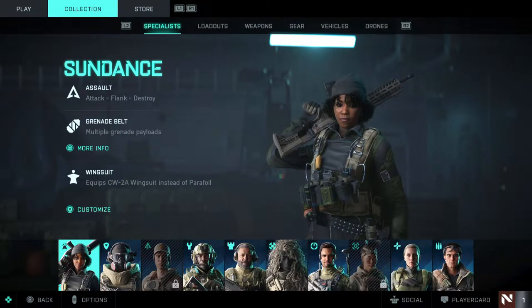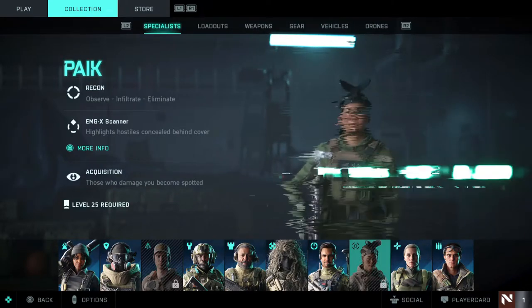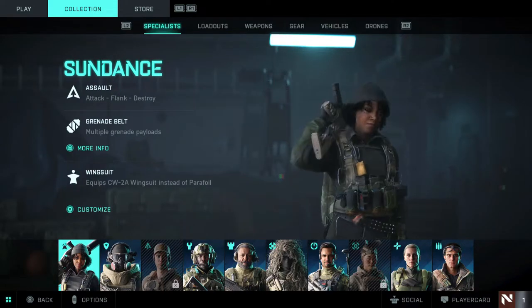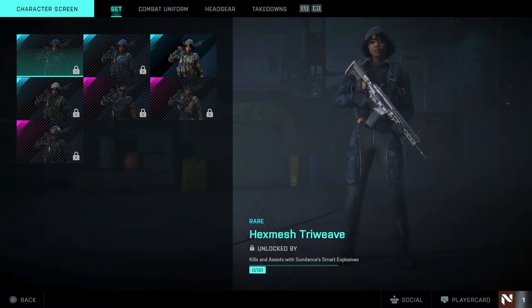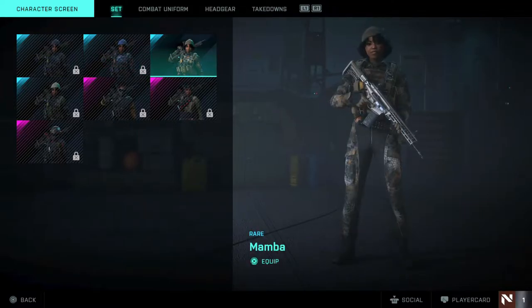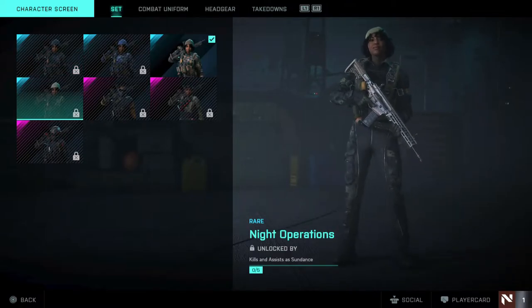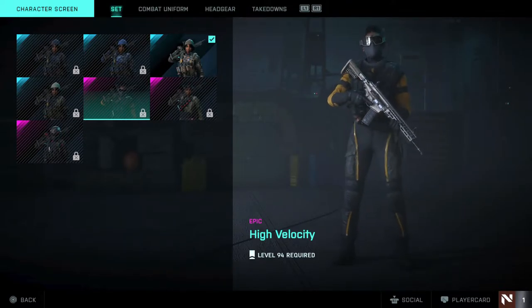I'm going to show the specialists that I can, except for Maki who's level 15, and the other character that does the hacking thing is basically level 25. Starting with the first specialist, here are the skins you can unlock for her. The first one requires kills and assists with smart explosives. The next one is level 43, which looks pretty cool. There's also a blue 'Night Operation' skin with good detail, and 'High Velocity' at level 94 looks pretty awesome.